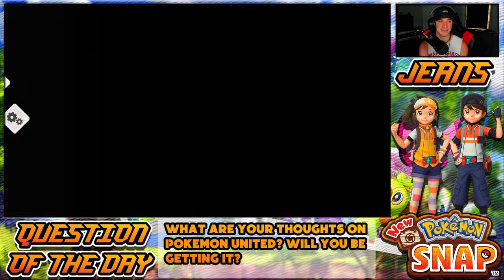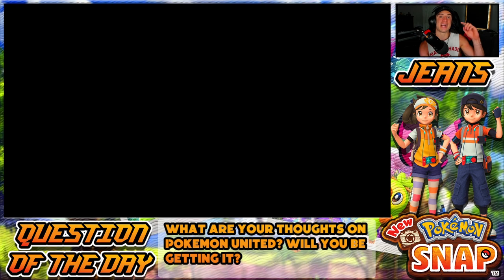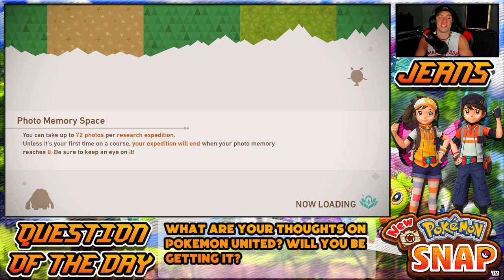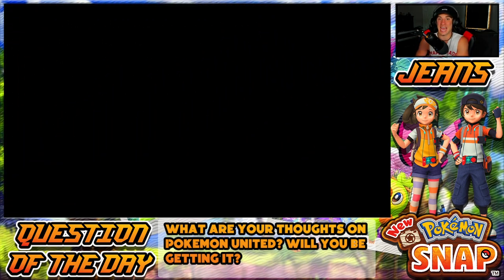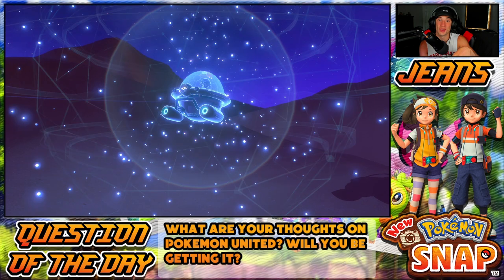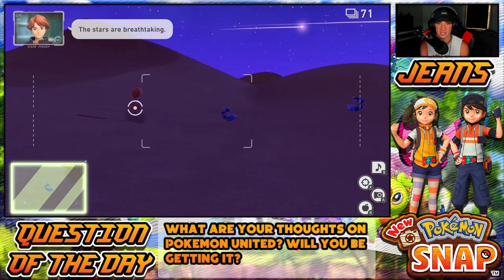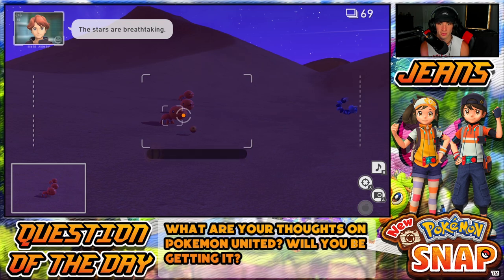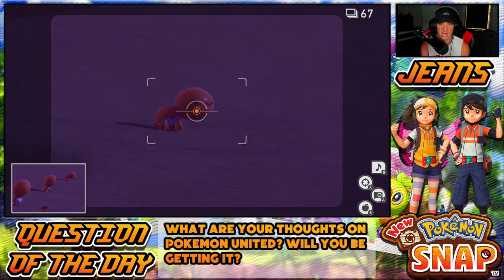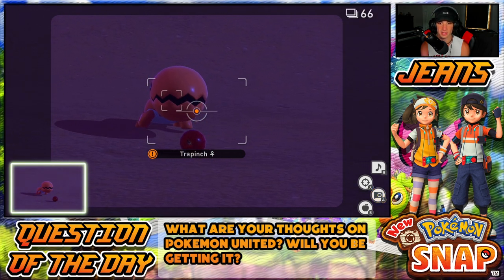We're heading straight to Sweltering Sands at nighttime to capture some new Pokemon, then come back during the day to level up and do some side quests. I think for this playthrough I'll do a half-hundred percent — definitely collect all the Pokemon but probably not all star ratings. We got Scorpio and I think it's my first Trapinch! They're eating an apple — that's a good Trapinch picture. Eat the apple — yes sir, got a banger of a photo.